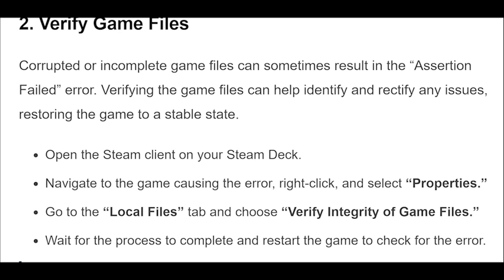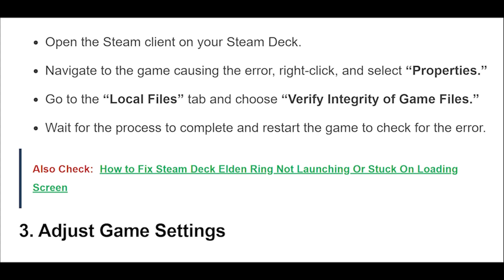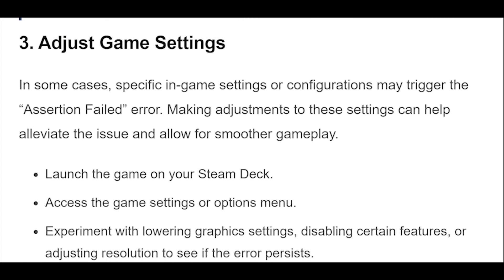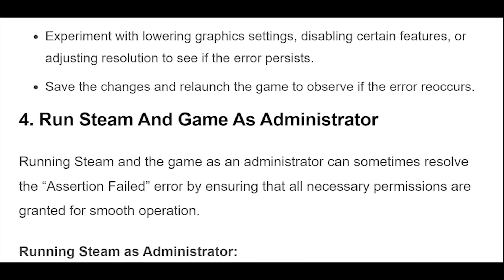Launch the game on your Steam Deck and access the game settings or options menu. Experiment with lowering graphics settings, disabling certain features, or adjusting resolution to see if the error persists. Save the changes and relaunch the game to observe if the error reoccurs.